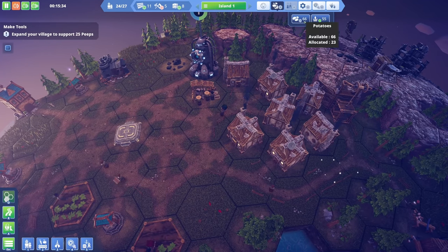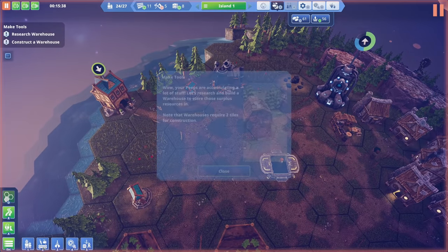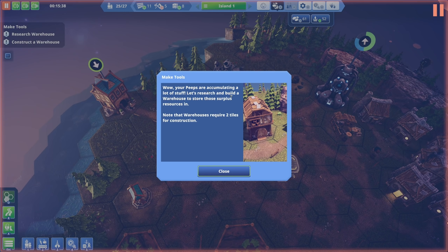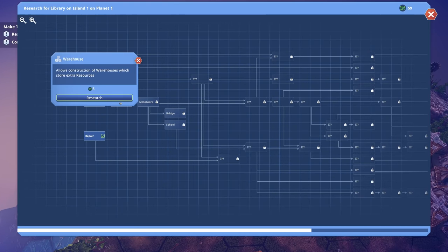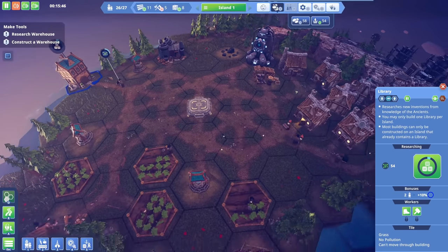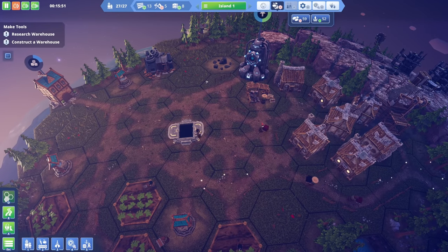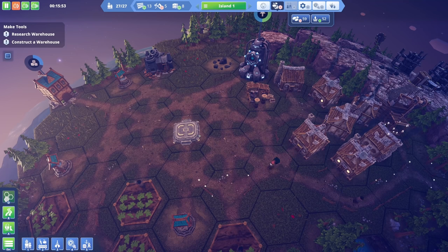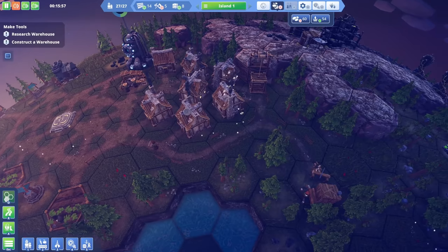Water's looking good. Food is okay. Water and food are accumulating a lot - let's research and build a warehouse to store surplus resources. Warehouses require two tiles for construction. There's also gardening research available - I wonder what that is. Wait - our peeps are underground? Oh, there are upgrades for buildings!